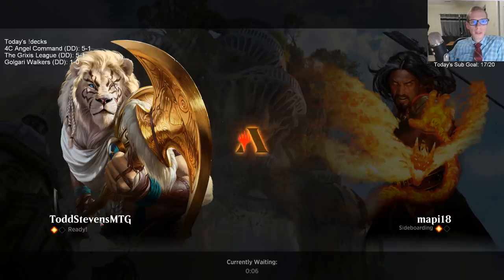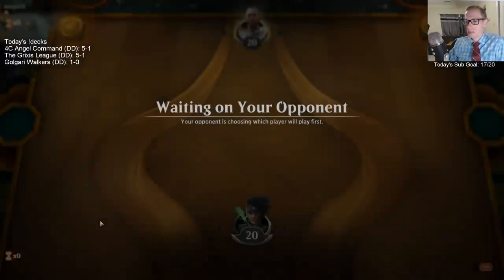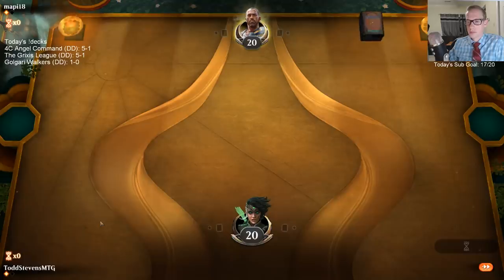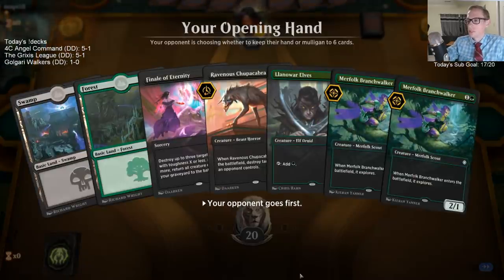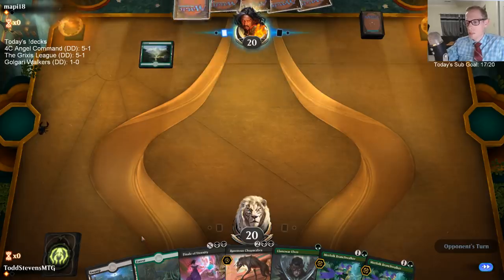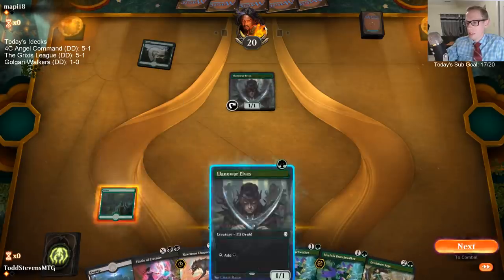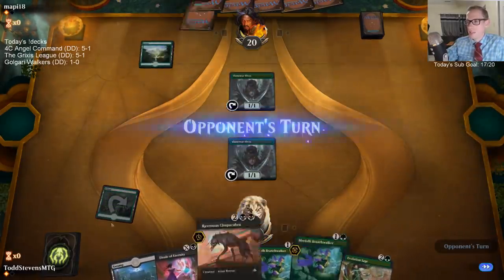I have not played that Gruul deck with Living Twisters. Yeah, that was really cool — it's like a perfect deck for Finale of Eternity. Get a lot of mana, want some creatures, has a lot of creatures it wants to bring back. Good question from Gomez asking why I'm not playing Cast Down against Gruul — I think I just overlooked Cast Down in the sideboard when I was sideboarding.